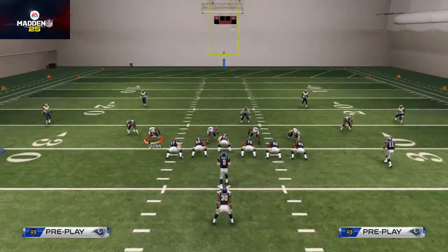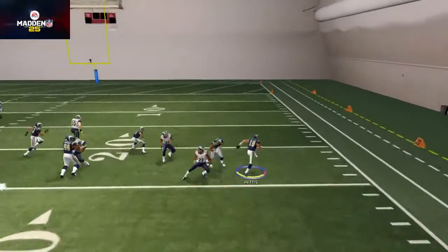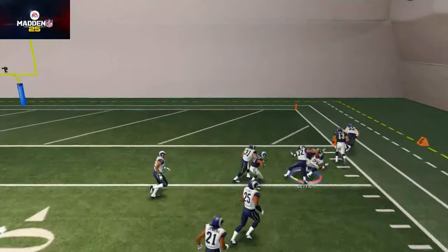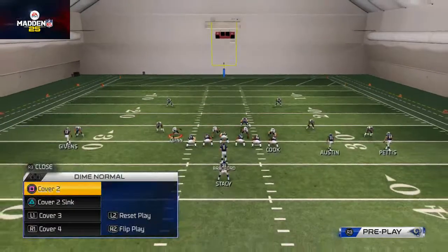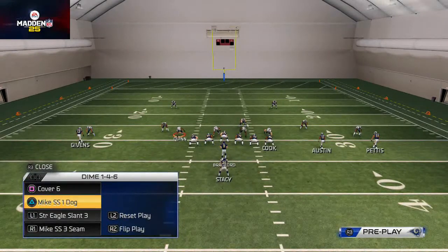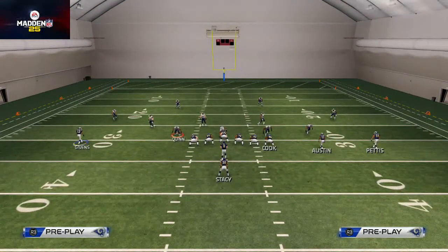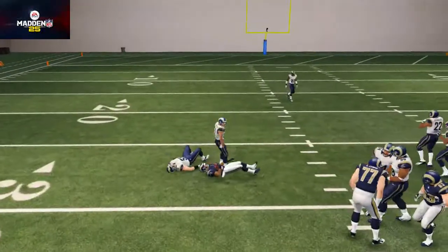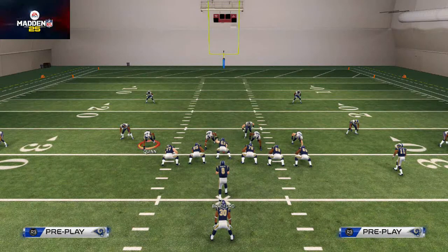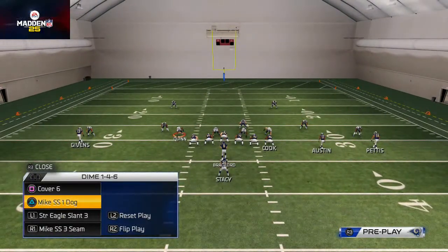Even if they're in a cover four, they're still going to have a hard time stopping this play. Now, what happens if they're in a man blitz? This is why we like to work a basic concept on the left side of the field. I said to put the far left receiver on a drag — I'm actually going to change my mind. You could still do it, but the only thing I don't like is it doesn't gain a lot of yards; it doesn't really beat the blitz in the way I want.